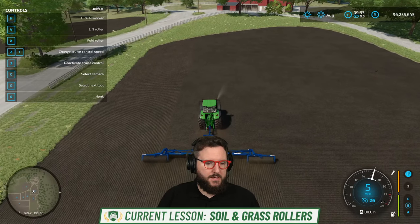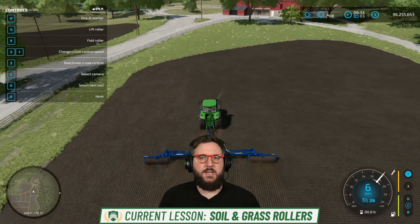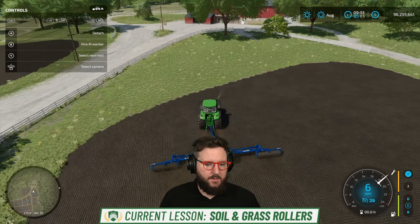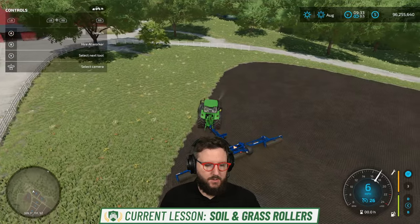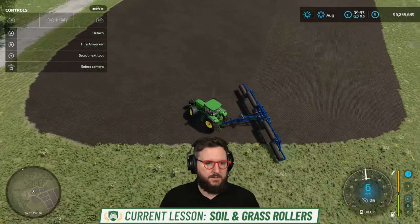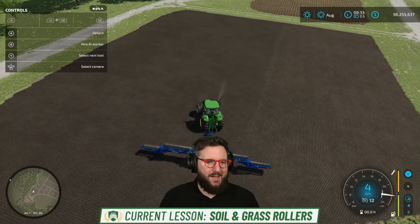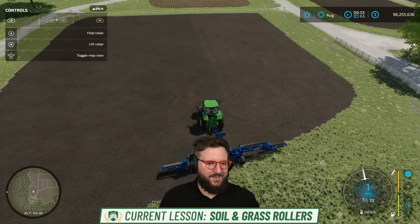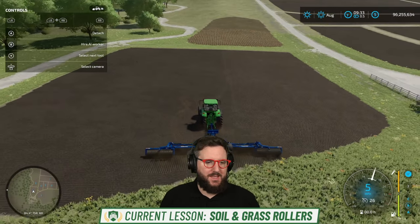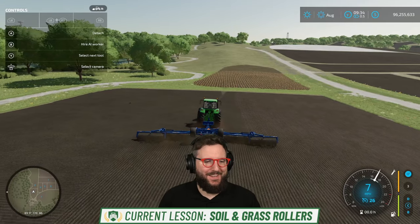There are grass rollers as well, which you use after you cut the grass — it'll give you a fertilization state on your grass and get it ready for the next growth. Soil rollers are used after sowing, when the field is already cultivated and the seeds are in the soil. With a soil roller, you condense the soil and therefore increase its quality by two and a half percent. I really love the ground texture change on soil rolling — it's one of the more satisfying ones. The really cool ground textures are like painting a canvas — another layer of relaxation added in for me in the game.